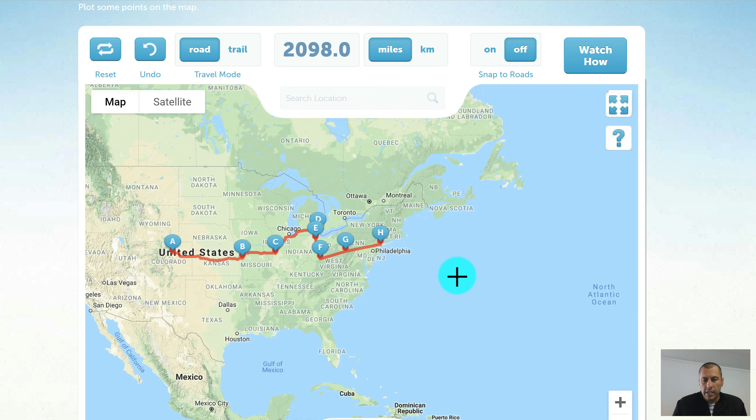If you get to a place where you need to cross water, it's advisable to go in straight lines, because otherwise it will try to find the nearest ferry crossing and send you a long way around. If you make a mistake, you can use the undo button as many times as you like, and if you want to start again you can use the reset button — although clicking that will wipe everything and you won't be able to get it back.